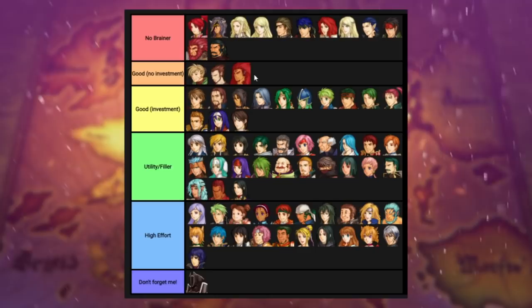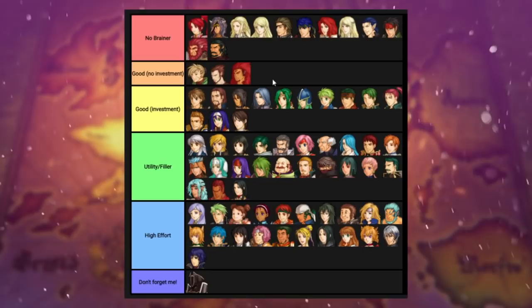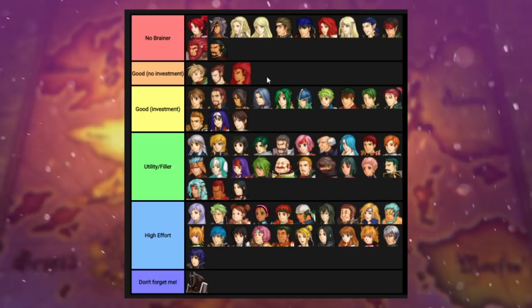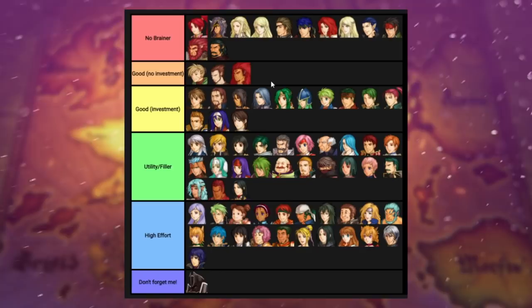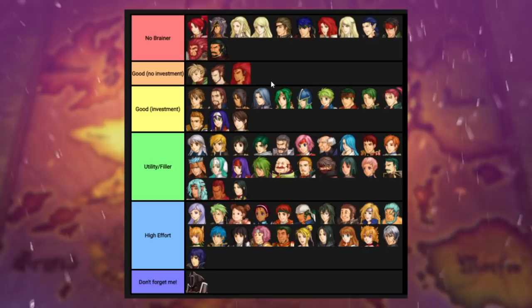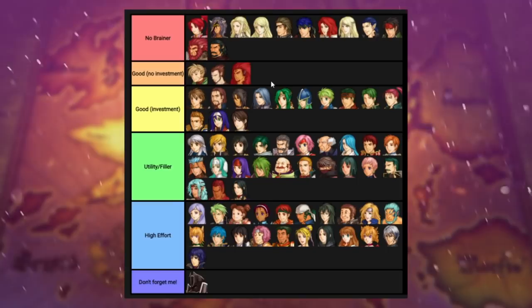Zihark, similar story to Edward. In part three he's not all that good because relying on dodging is hard when facing Laguz with high hit rates and Ike with three leadership stars. But if you made it to part four he'll probably be fine. Give him a couple bonus experience levels and get him to tier three ASAP, because in tier two in part four you tend to die pretty quickly. Use a Master Crown or preferably BXP him up, because the last couple levels he'll probably get good stats like strength that he needs, since he's probably already capped skill and speed.